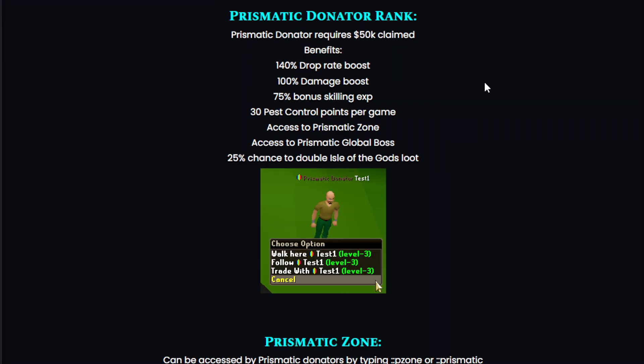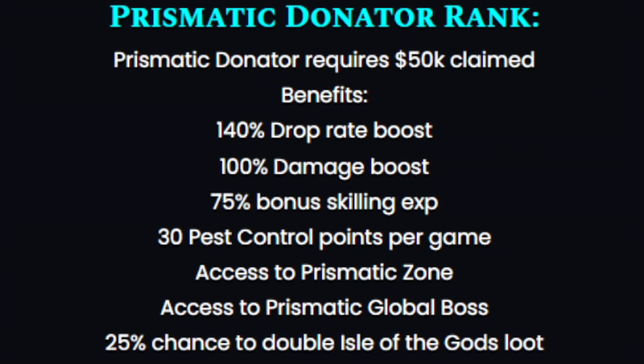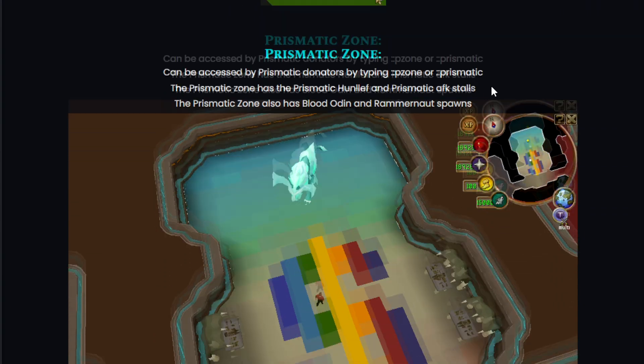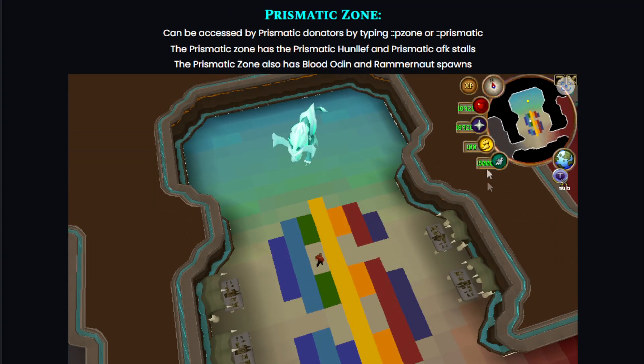Lunat RSPS also added the prismatic donator rank. This one requires 50k claimed in donations, but the benefits are amazing: a 140% drop rate boost, 100% damage boost, 75% bonus killing XP, 30 pest control points per game, access to the prismatic zone, ability to fight the prismatic global boss, and a 25% chance to double Isle of the Gods salute.